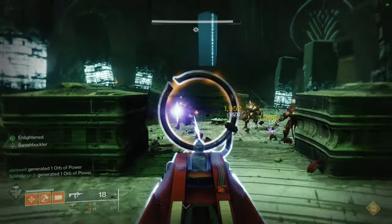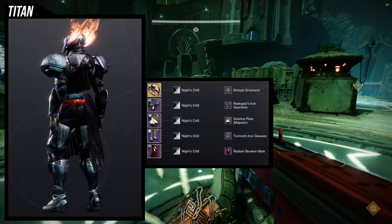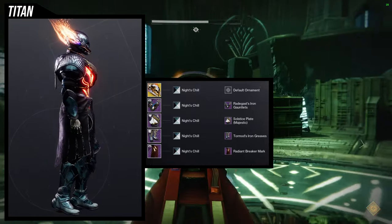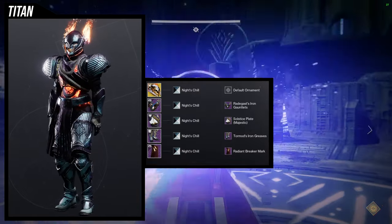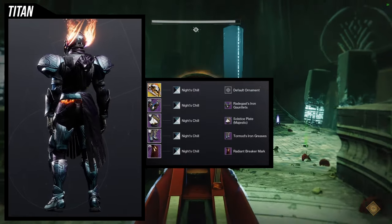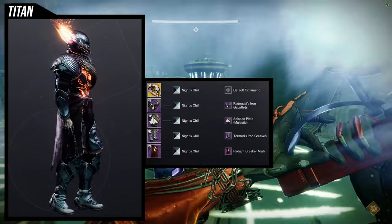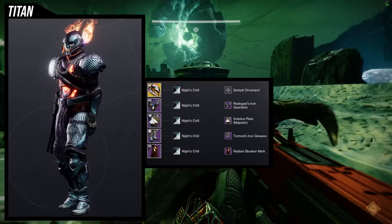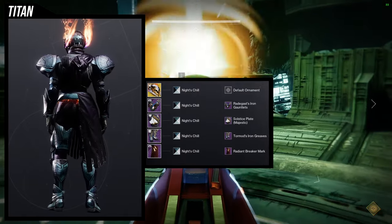For the next set we're using Lorelei Splendor, combining it with the Solstice Plate and Radiant Breaker Mark to get some fire in there. It's similar to the hunter video situation — the arms and boots I don't really like, but I combined it with pieces I knew I'd like. This one is definitely the L of the group; at least the previous set was unique enough, but this one isn't pulling it off the way I wanted.